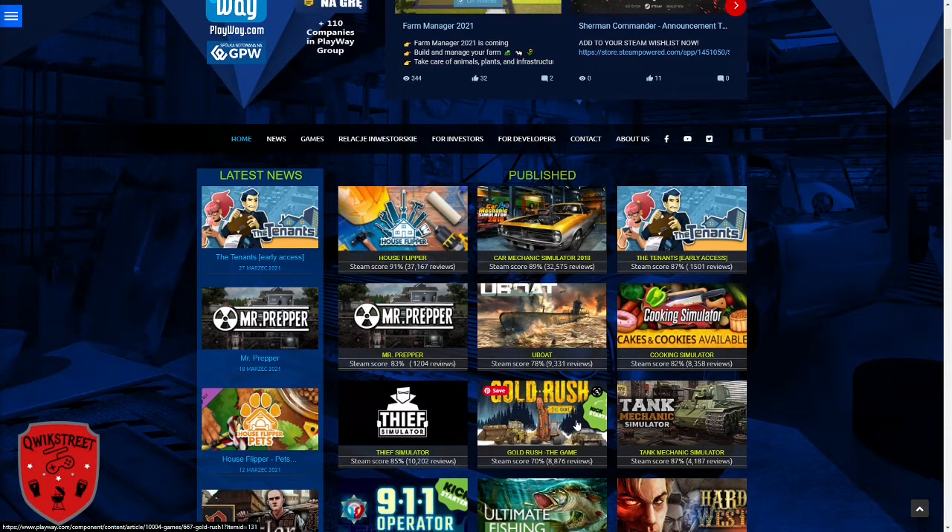Today I'm going to run through the top 10 upcoming Playway titles that I'm pretty excited for. One thing you might want to do — if there are any games on this list you're interested in, go on Steam and add it to your wish list, because most of these, once launched and already on your wish list, will get you a day-one discount. There are also a couple with a playable demo, or as they call them, a prologue, available on Steam.